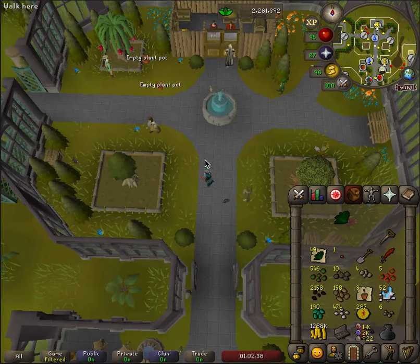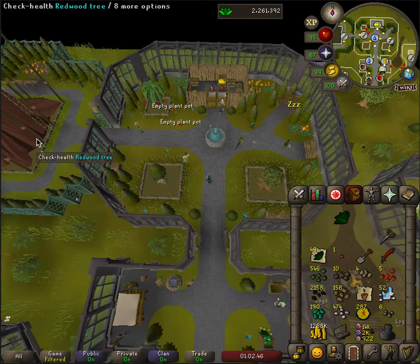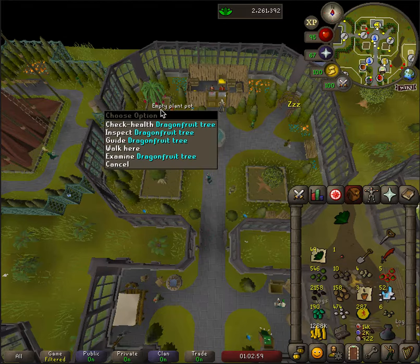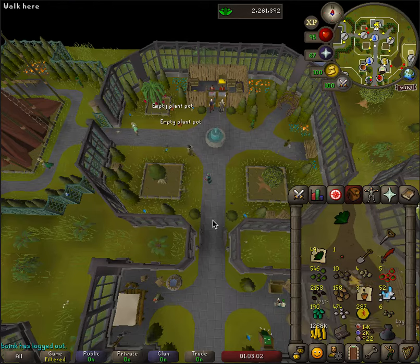When we get to the level 85 section, you have the Celastrus seed and a new fruit tree spot, but you also get access to a redwood tree spot, which is great because this is now the closest place to get to a redwood for birdhouse runs. This is also the closest place to a coconut tree if you are collecting coconuts to make weapon poisons.